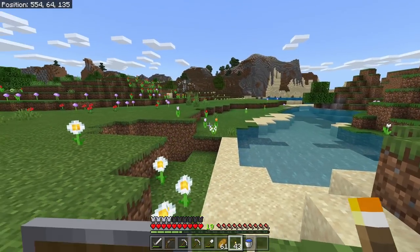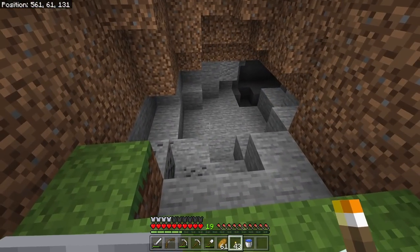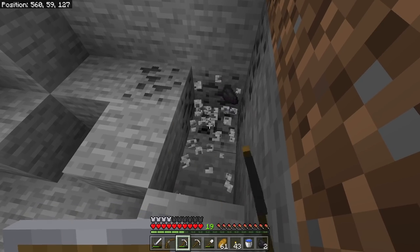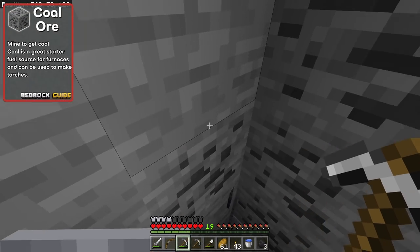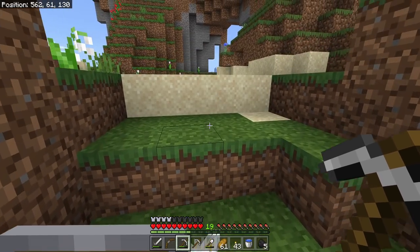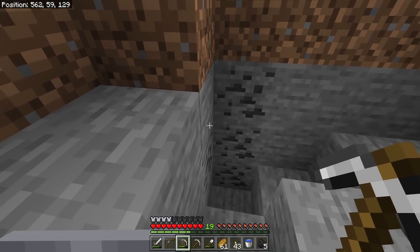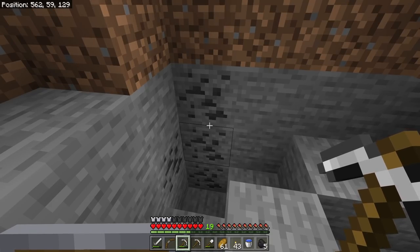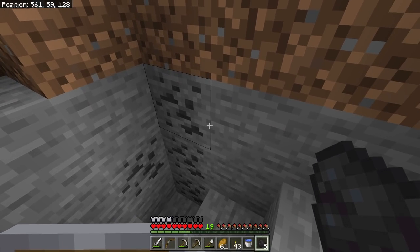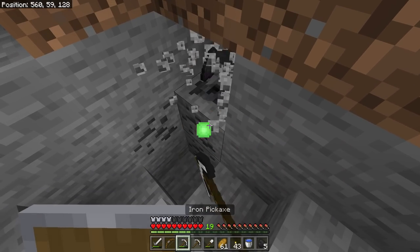Now the moment you've all been waiting for — heading into the caves. There are a few entrances to choose from and I have no idea if they're deep caves or shallow ones. We'll start by mining some coal. Coal can be found in all biomes at any height level. You can see the middle Y-coordinate in the top left corner — that's your height. One piece of coal smelts eight items, and nine coal makes a coal block that smelts ten times as much.